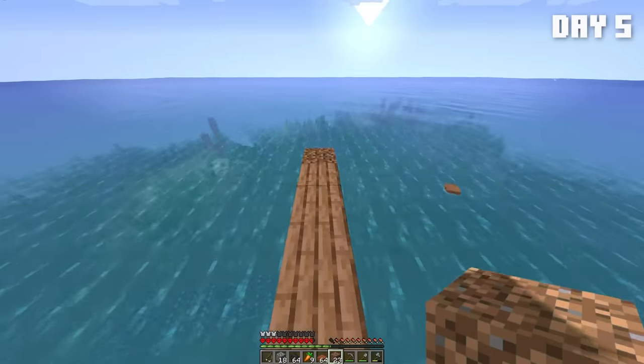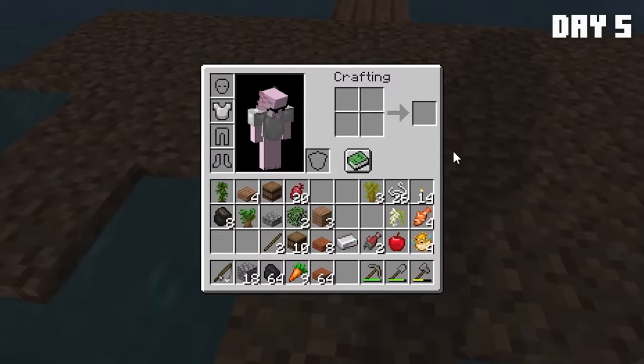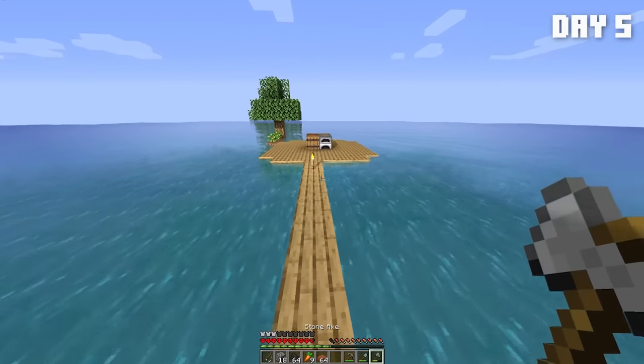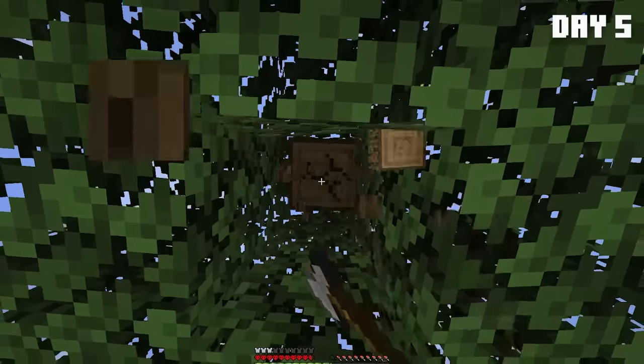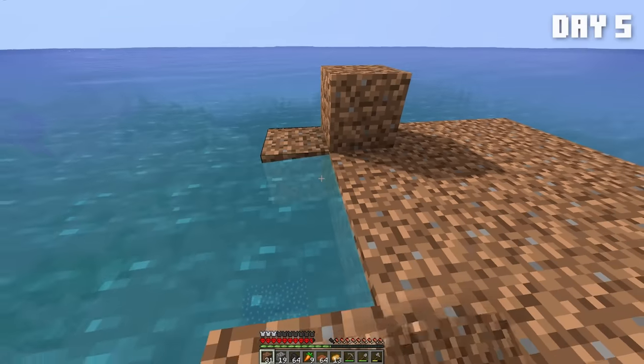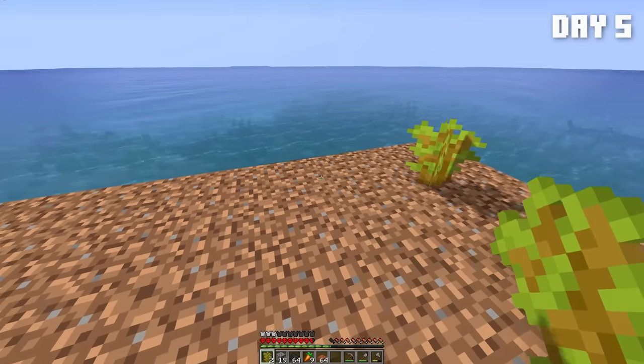Day five. Now let's start on the farm circle. I already ran out — oh, and a tree grew. Nice. I don't think I have any more dirt. Oh wait, I lied — I have a lot more dirt. I ended this newborn tree's short life and made sure to profit off its corpse. Then I continued placing in the dirt for our farm rack and placed in the saplings, making sure to separate the good ones from the bad ones.